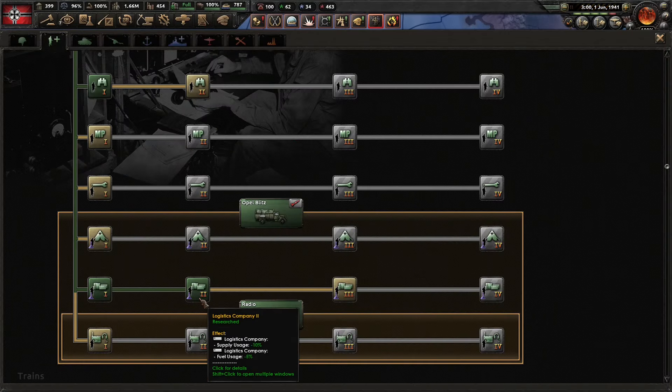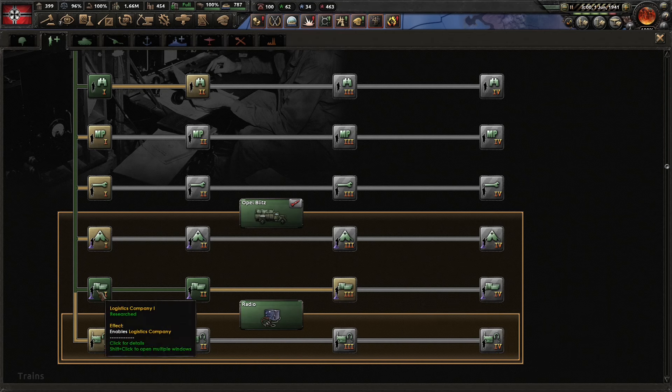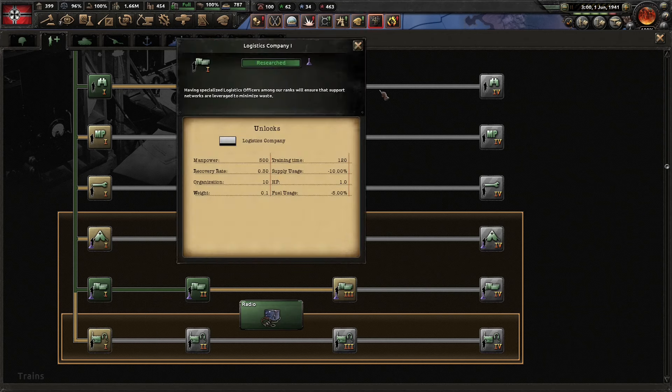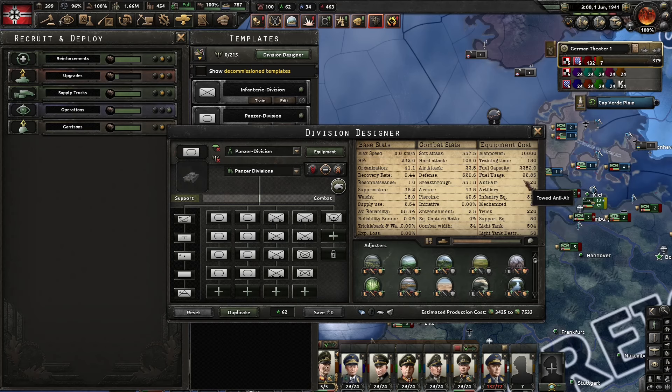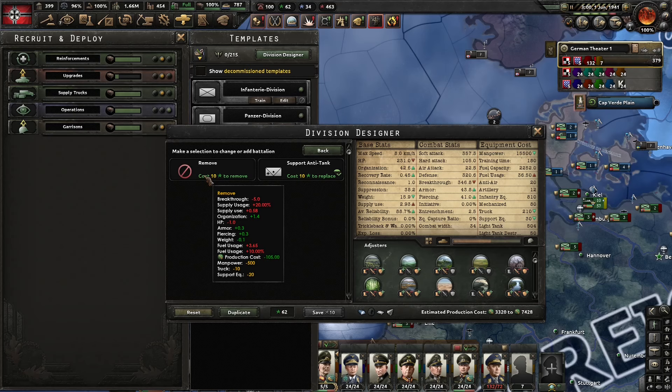In this save that's only logistics level 2 — you even have logistics 3 and logistics company 4, so as you progress in tech your logistics support companies get better and better. They don't just reduce the supply footprint of a division; they also reduce fuel usage. Looking at that panzer division again, fuel usage is 32.85, but if I remove the logistics support company it jumps to 36.5. That's not an insignificant amount. Lower fuel consumption while keeping fuel capacity the same means the division can fight longer or drive further on the same tank of gas before requiring a refuel.